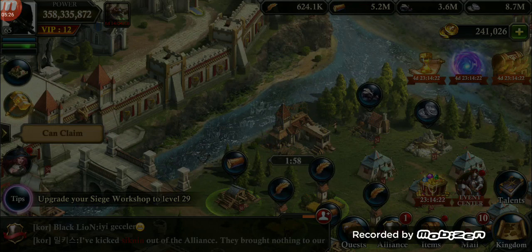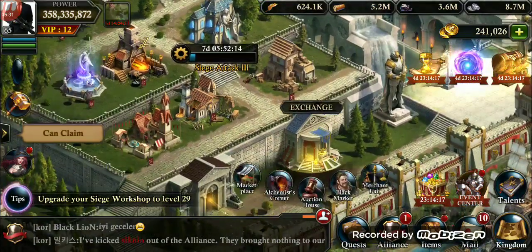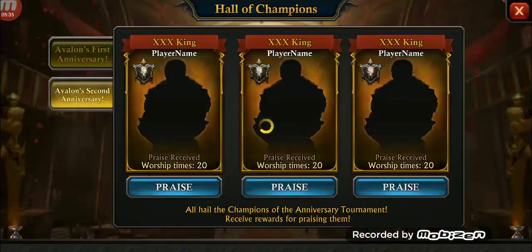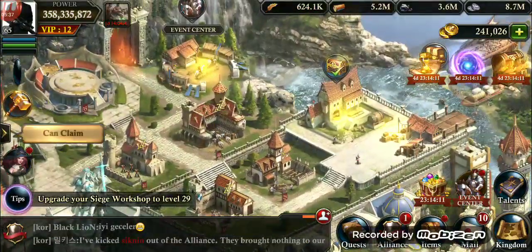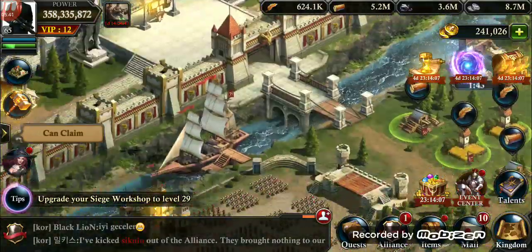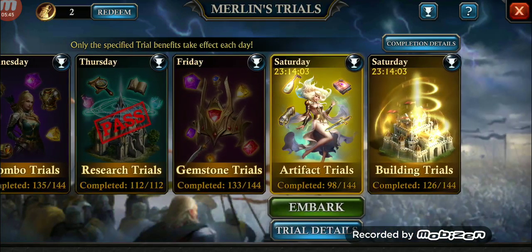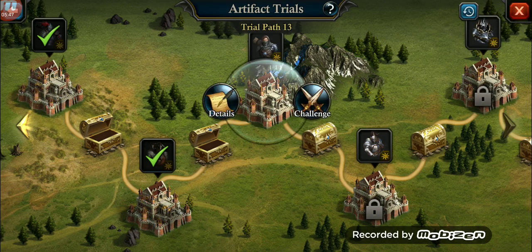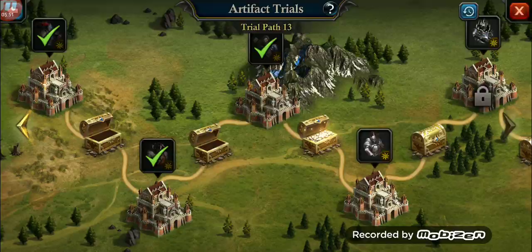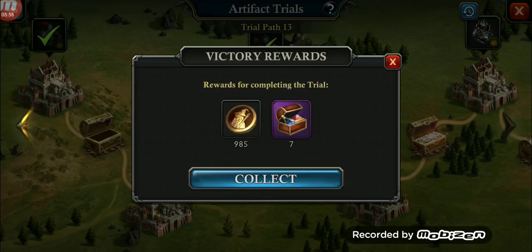So I've collected from my wishing well, done my marketplace, collected from here. And I've gone to the Merlin's Trials. Let's see if I can win anything here or advance. Obviously it gets really tough as you proceed.